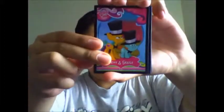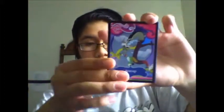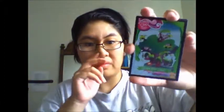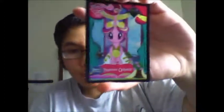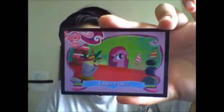Last pack. We have Snips and Snails. This card — I think that's my second Discord. This one is Golden Oaks Library. Foil Princess Cadence — ooh, cool! And I think it's part of another puzzle piece, so that's pretty cool. Two foils and... whoops, another Applejack cutie mark tattoo. And for our episode card, Party of One.